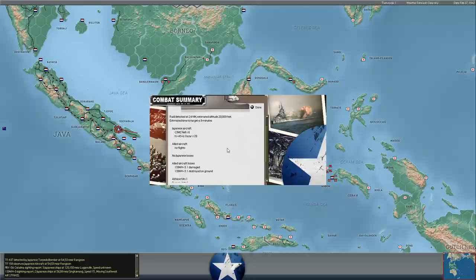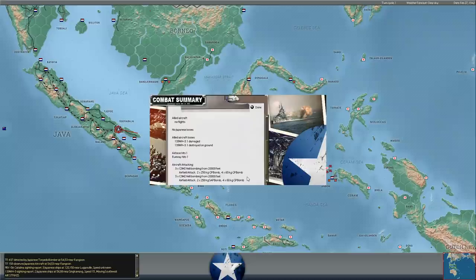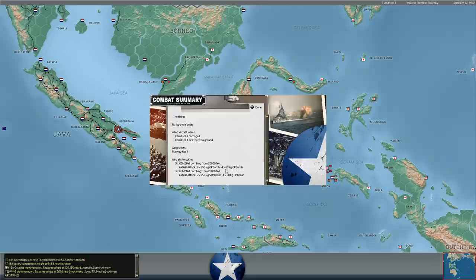Six Nells bombing — they do a little bit of damage to some of our aircraft on the ground, but he's only flying in with six of them, bombing from 20,000 feet. Interesting that they're dropping 60-kilogram bombs — these guys must be on extended range or something. That doesn't seem right; don't they carry heavier payloads than that?